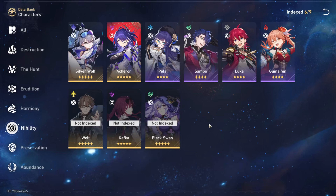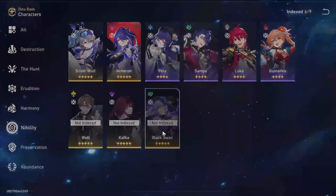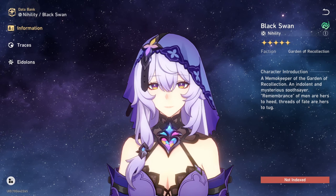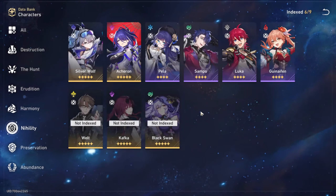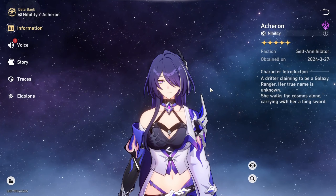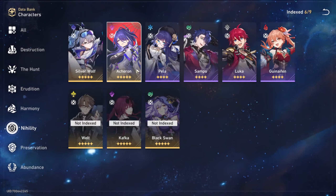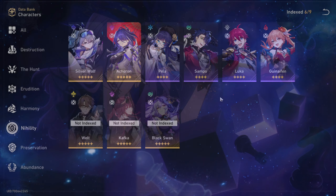There is another team you can use Jiaoqiu in, but this is not for E0 Jiaoqiu — you would basically need E1 or E2 Jiaoqiu along with his signature light cone ideally to make it work in a Kafka/Black Swan team to replace Ruan Mei. Note that this is not really cost-effective and I don't really recommend it. As of right now, he's primarily an upgrade for Acheron. If you don't have Acheron, he's not ideal in other team types without more investment, because E0 Ruan Mei will still perform better than E0 Jiaoqiu in a DoT team.